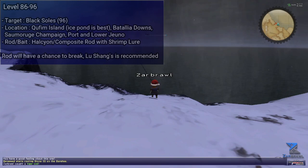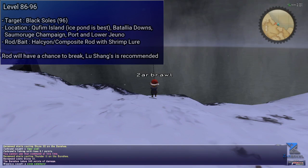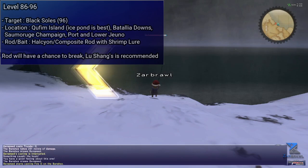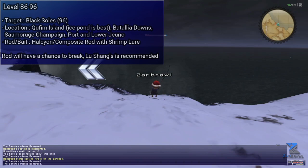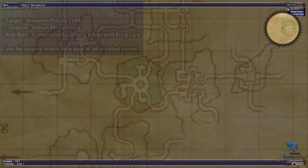Next on the list: Black Soles. These are a great option and can be fished as early as level 72 if you have a Lu Shang's, using a Sinking Minnow anywhere in Quim Island, Batallia Downs, or Sauromugue Champaign. A Halcyon Rod can work but you will have a chance of the line breaking. These NPC for some real cash though, around 700 gil each. This is where a lot of players will use the gil made here to really push towards Lu Shang's, which will pretty much be needed for the last few skill ups shown in this guide.